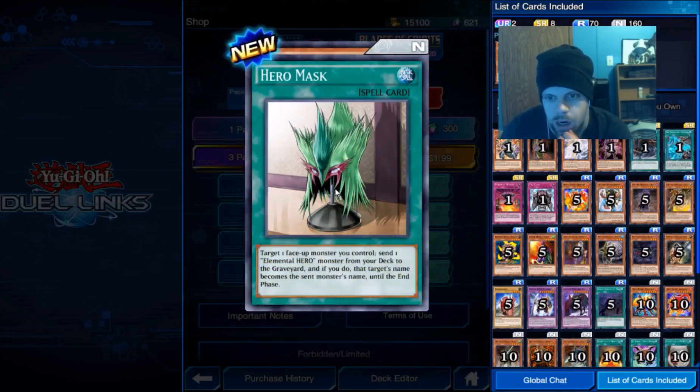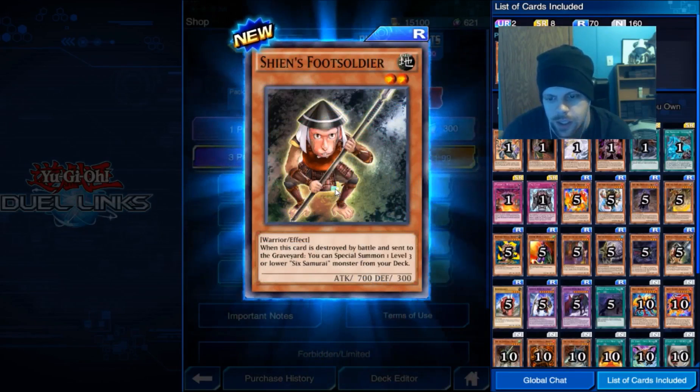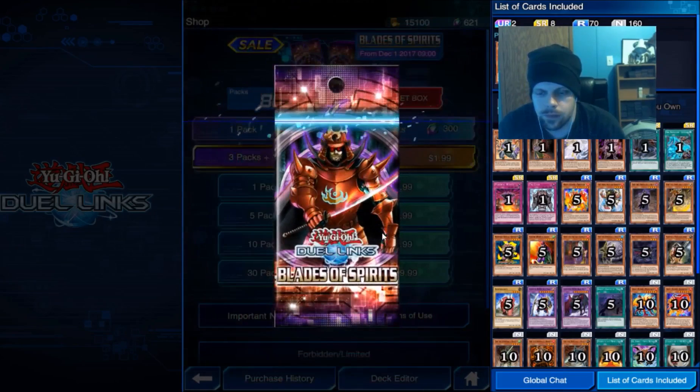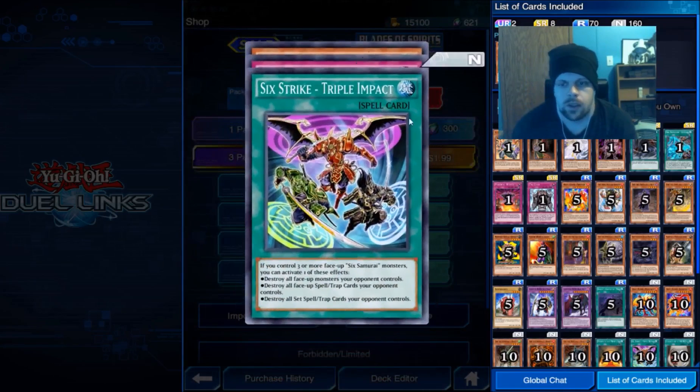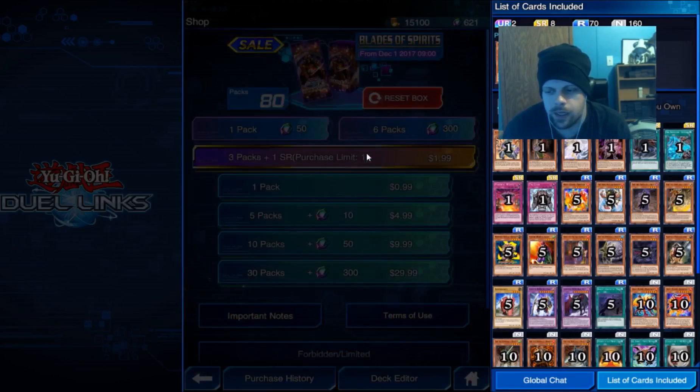Swift Strike Armor, Hero Mask, Shin's Foot Soldier, Impact, Swift Strike. Another Harpy Lady.